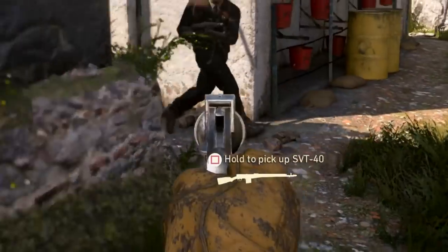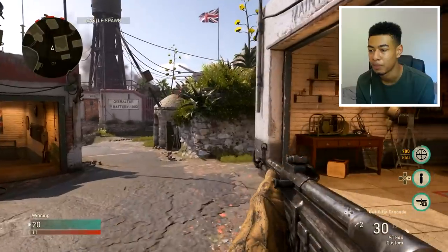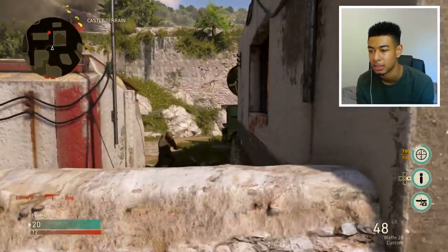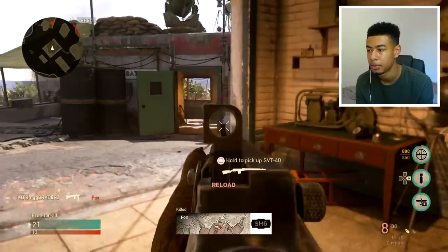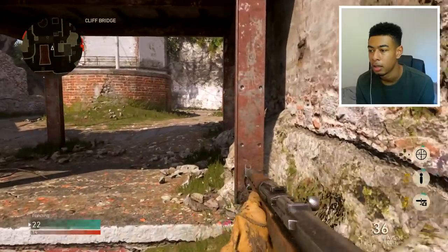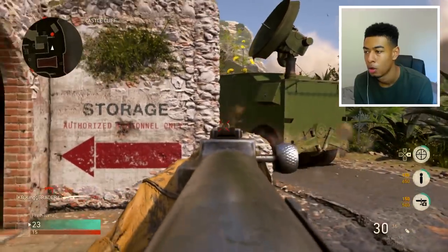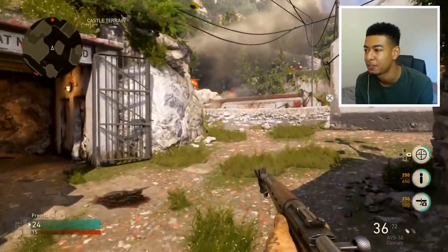You usually put suppressors on pistols — I swear you couldn't before. Wait, all the pistols have got suppressors apparently. I don't know, maybe that's a new feature. Is this new? AVS-36 — this was like the SVT. Oh, I think this is like a fully automatic version of it.